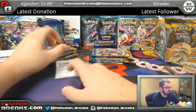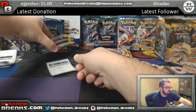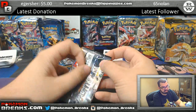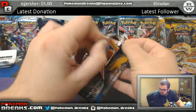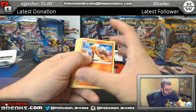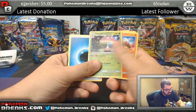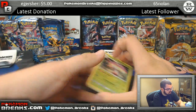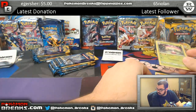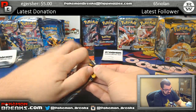Alright, so this time we have Brandon picking up 12 packs of Sun and Moon. Let's see the one pack he ended up picking from the other box — see if there's anything decent in here. We got a Decidueye and a Shinotic, so there was a foil Shinotic. Let's go ahead and continue to open up the rest of the 12 packs.